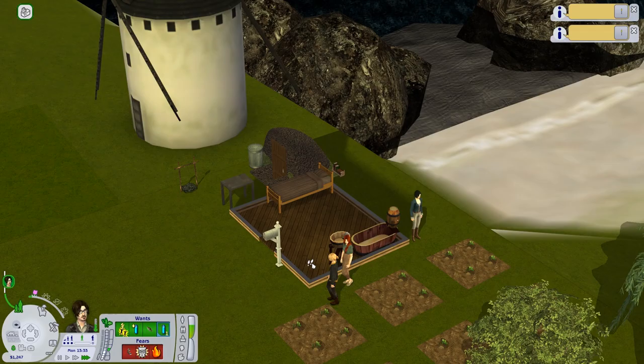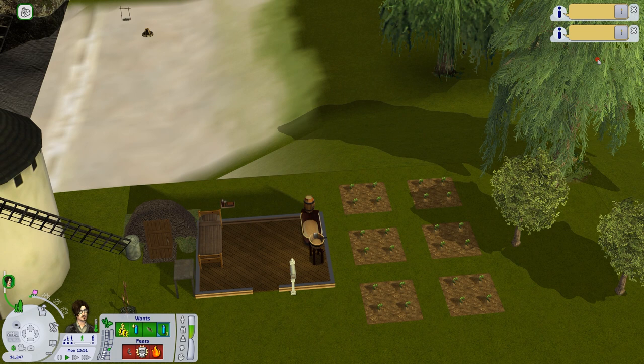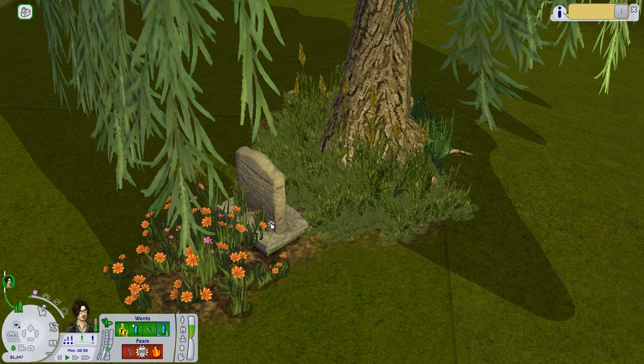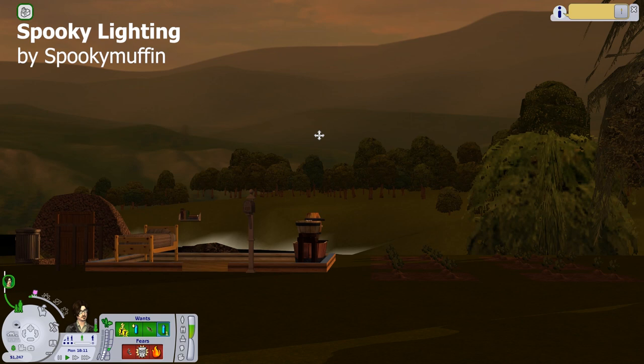Here you can see another essential mod in action - it's called Community Time Project. With it, the amount of time your sims spend on community lots will be taken into account when they come back home. I have some problem with mine because these two windows should also be saying at what time he will come back, but other than that it works just fine, and without it the game would be extremely off balance. While we're waiting for Johnny to come back, you can see here a grave of Johnny's grandma. She died a long time ago, way before Johnny was born, and you will learn more about her in future episodes of Serpent's Tale Chronicles. And now you can see my spooky light in action - I love this kind of sunset that lasts from 6 to 7 p.m.